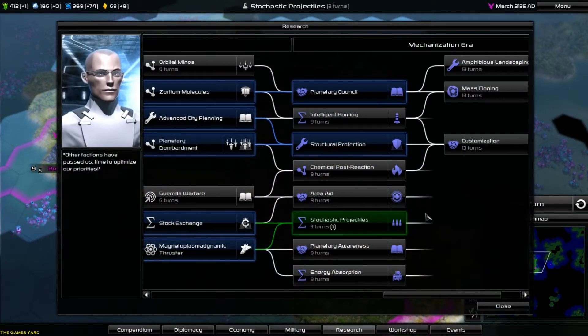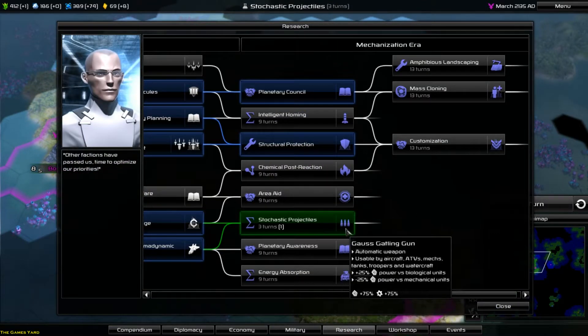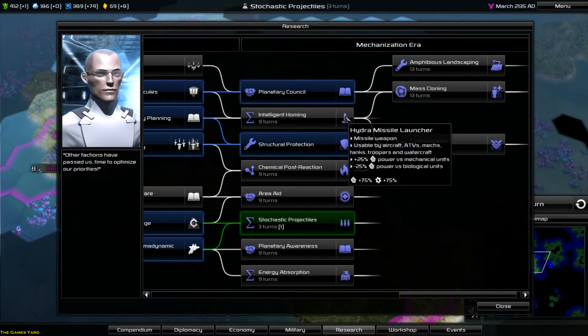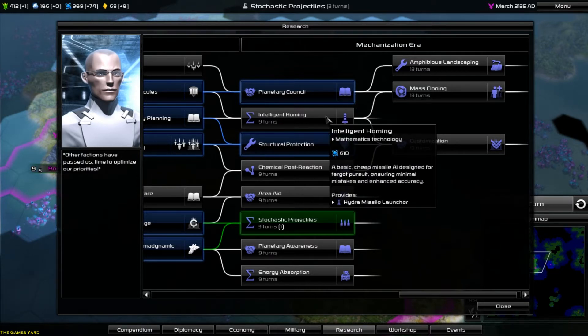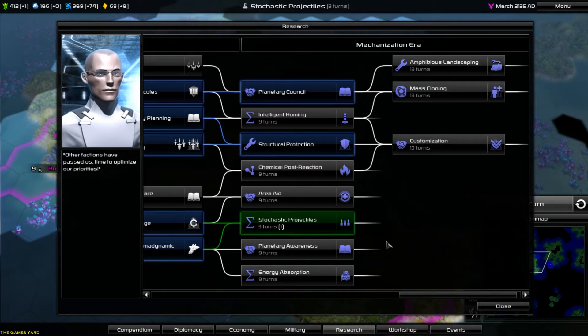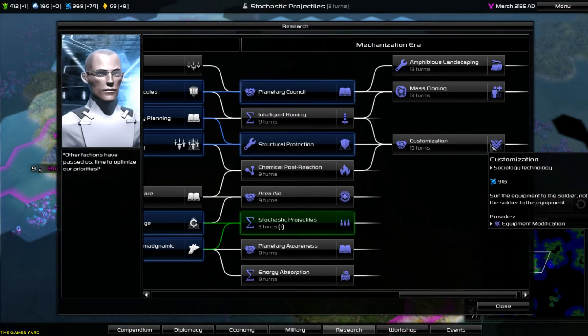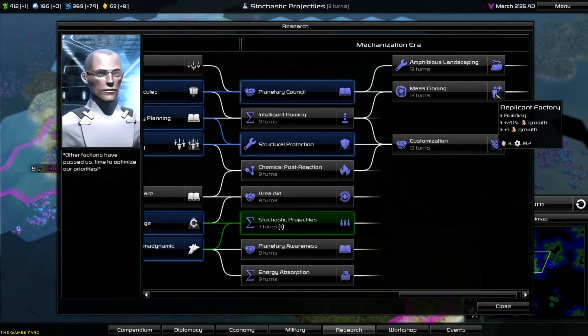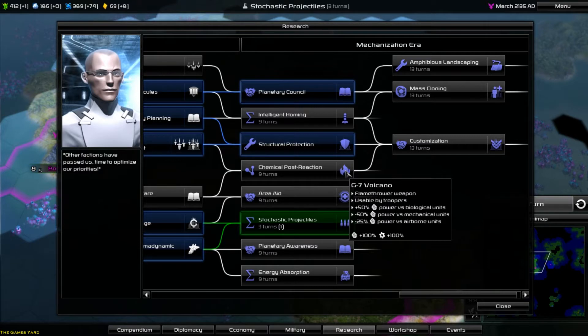We are researching the gatling gun because we need to upgrade our troops with better weapons. This thing gives us that plus 25 power versus mechanical units for this era - we need to upgrade to that as well. We also need this building - it gives us plus four rank for all new units. Mass cloning is important. Chemical reaction - flamethrower units usable by troopers. Planetary awareness minus two - we need everything.